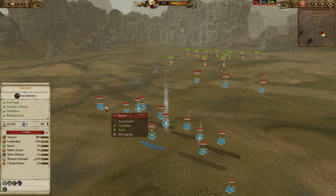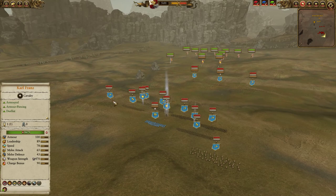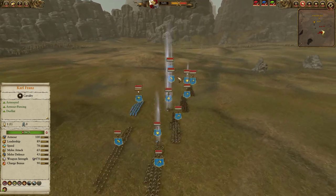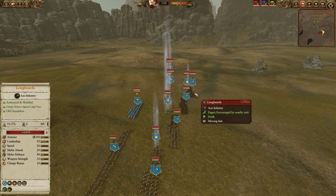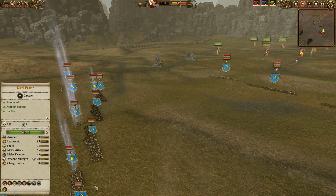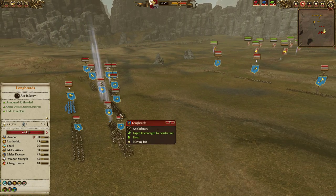For the second line, my opponent did bring some Slayers for that anti-large — both generic units, so no fancy slows from the Dragonbacks. A whole line of Longbeards as well. Interesting choice: given that he's gone very infantry-heavy, I would say Great Weapons would be a smarter pick here, but he did decide to go with a bunch of Longbeards.